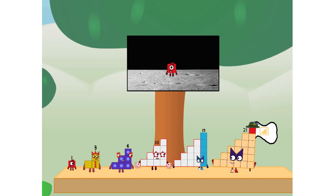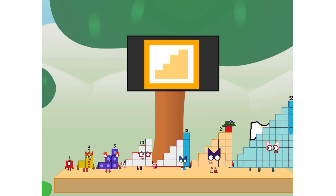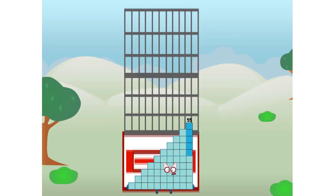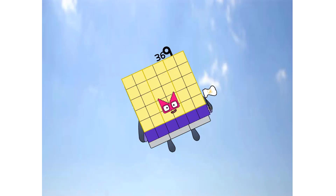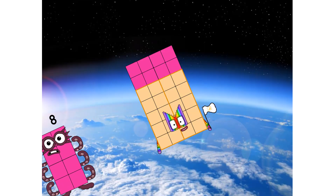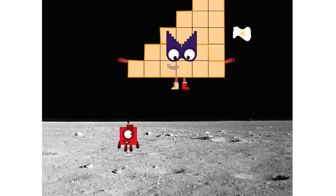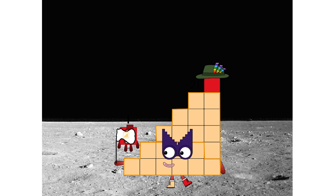We did it! The only thing left now is to plant the step squad flag. Number land, we have a problem — I forgot the flag. Don't worry, little one, I'll take care of this. And I promise: no cube power, step power only. Hello? Looking for this?